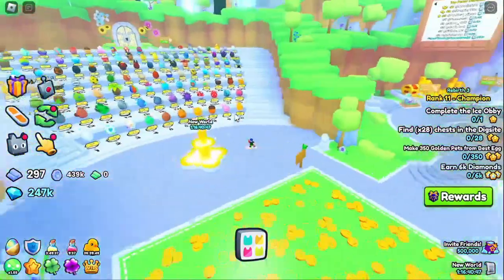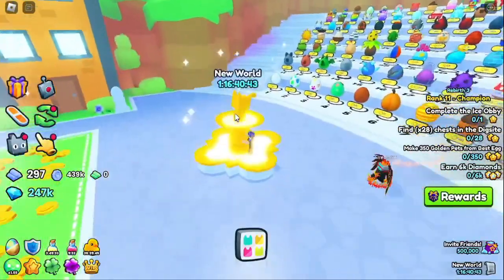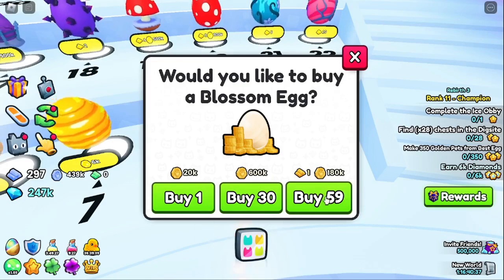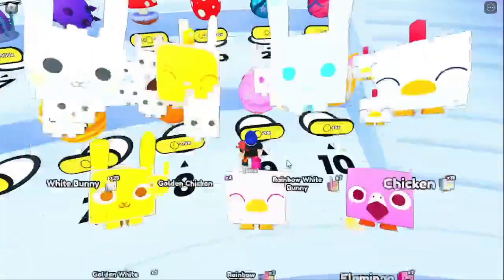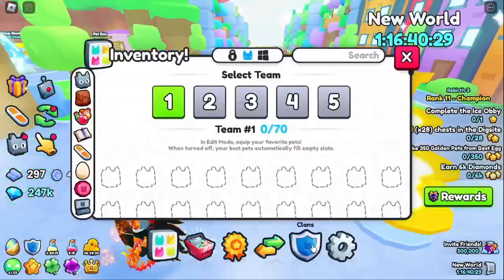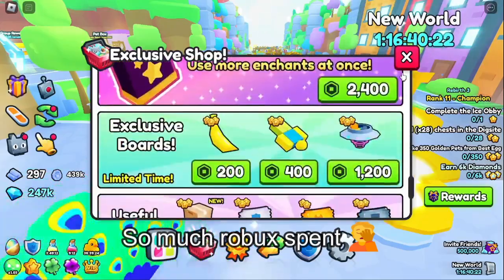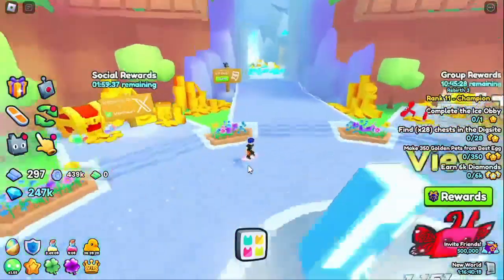So first, we've got the spawn world. Pretty simple. We've got the countdown, the fountain, and all the eggs. You can now hatch 99 — I haven't unlocked that much yet, but I can hatch 99. We also have a few game passes.